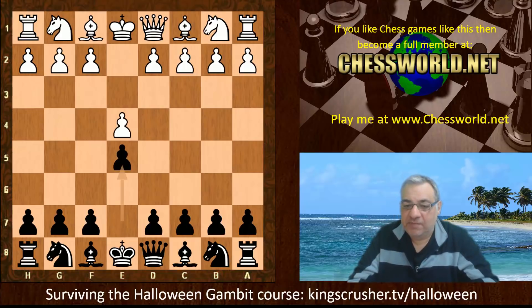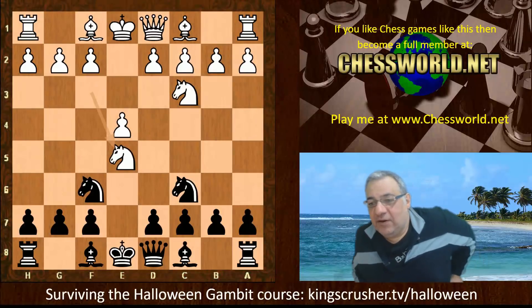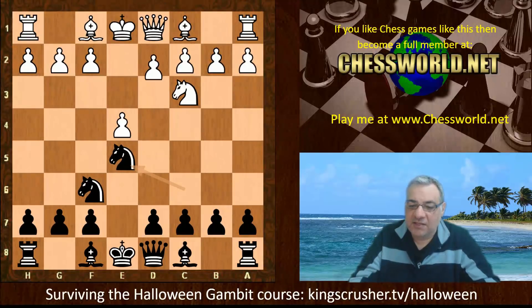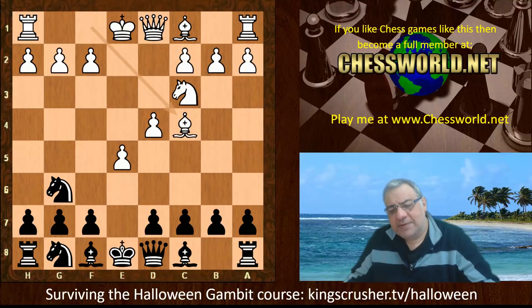The opening variation being explored is actually the Halloween Gambit — so Knight takes e5. Can Leela fend off the potential onslaught of White's compensation? Knight takes e5 is the end of the book, so now Stockfish chooses d4, Knight g6, e5, the Knight goes back to g8, Bishop c4 — it looks like White has potentially some interesting compensation here.